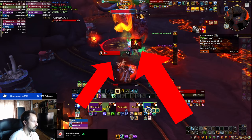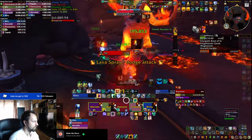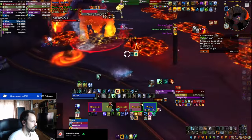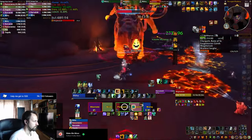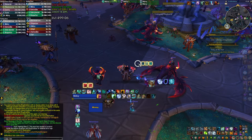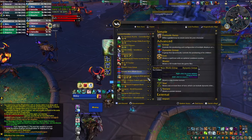Every dungeon, boss, and trash mechanic is included in this weak aura pack, and you can get the link in the description of this video. Before you go into the comments and start posting about how bad my UI is — which it is, and you're more than welcome to do that — keep in mind that you can customize how this weak aura looks by simply moving the different parts and sections around your screen.